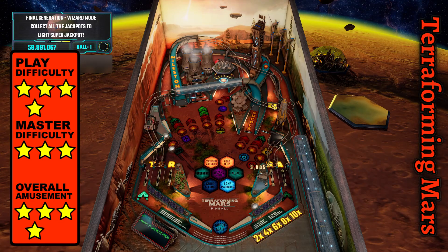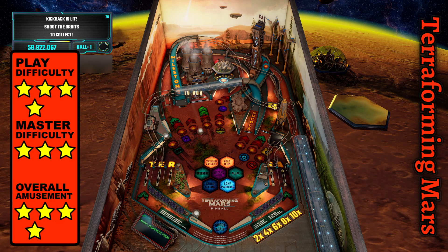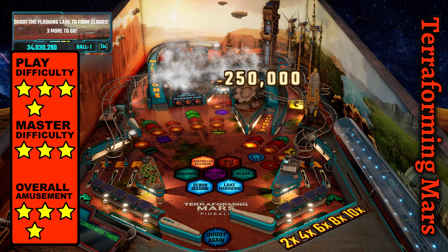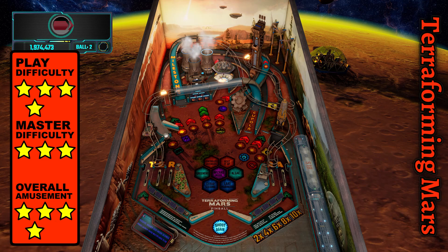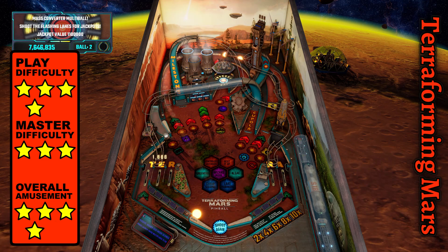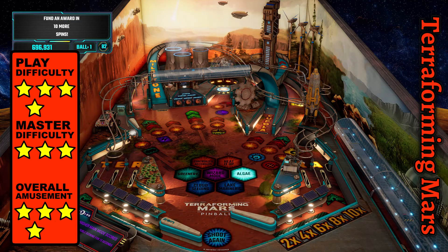You only need to begin all the modes to reach the wizard round, except for Lake Marineris, which is required to initiate cloud seeding. I like this table because even if you miss the drop targets, it usually goes in the centrifugal toilet, bringing you closer to multiball. So it always feels like you're accomplishing something, with the incandescent glow making it easier to place shots, while the algae ball seamlessly simulates the physics of fecal matter.